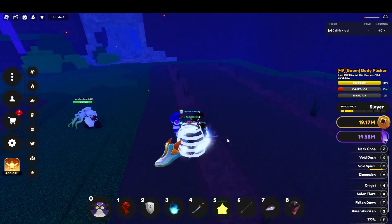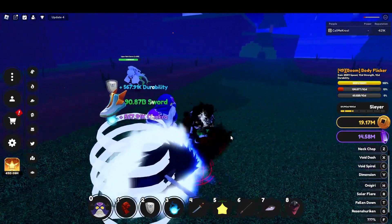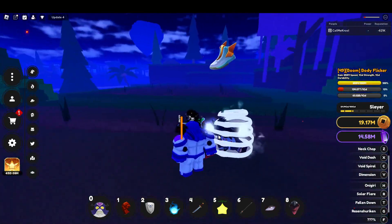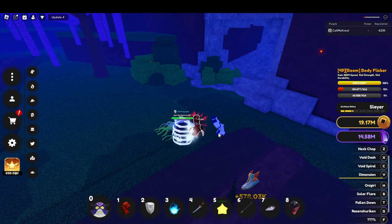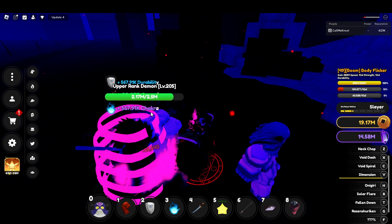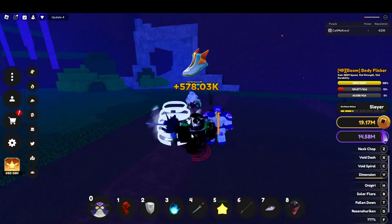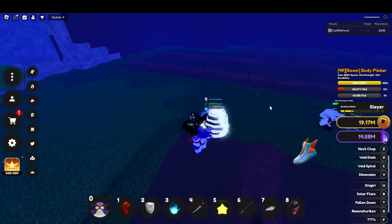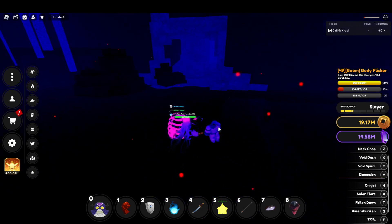Dimension is the move that's probably gonna save this stand — it's basically the stand's saving grace. Dimension is low key kind of crazy. You can't get hit but you're damaging also, and I'm only doing 65k right now. But at one point, if you have the right buffs, you can do over 100k every single tick.